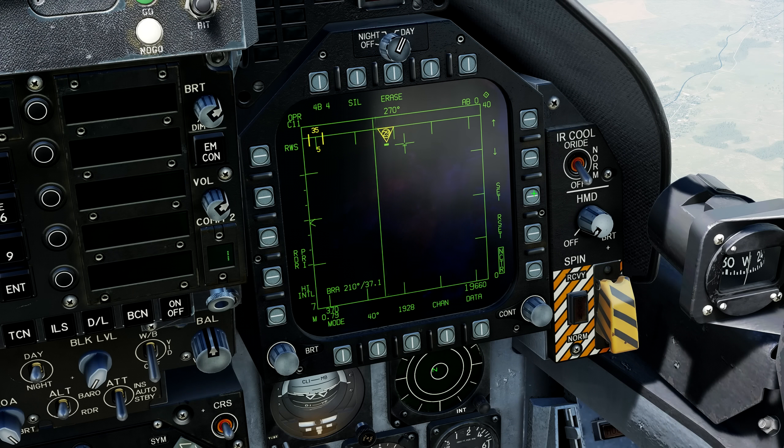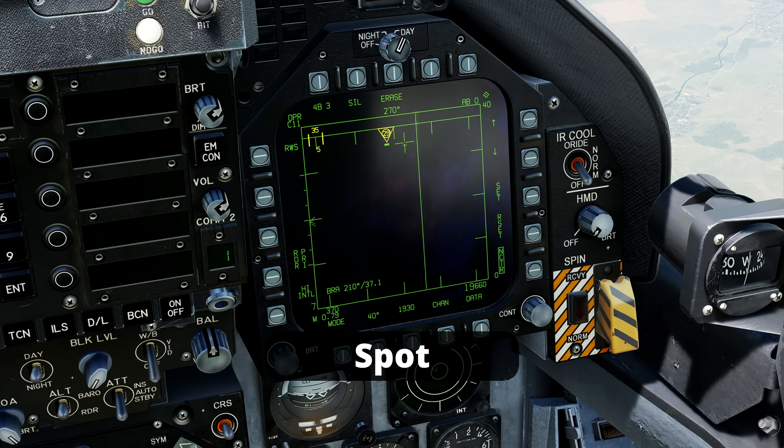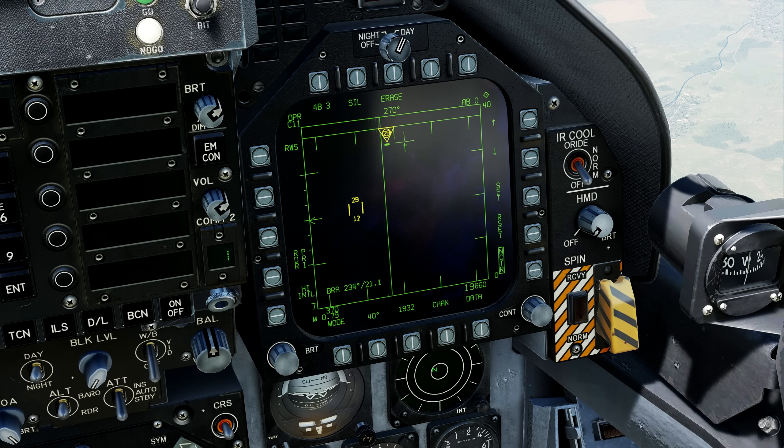The first function we will see is the Spot function. Note that if we want to direct the radar scan, we need to move the cursor and press TDC depress once. However, if we press TDC depress for a little more than one second, an X will appear on the cursor as well as the word Spot at the bottom. From now on, when we move the cursor, the radar will follow it automatically.